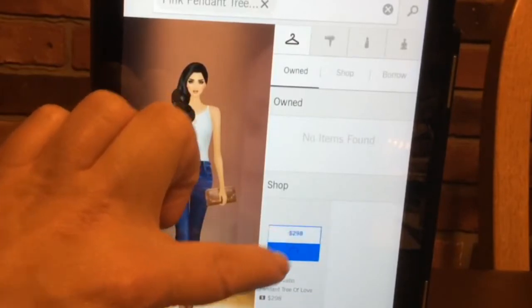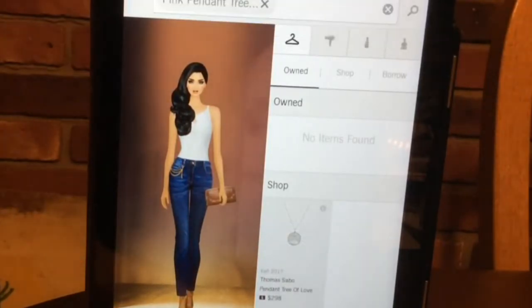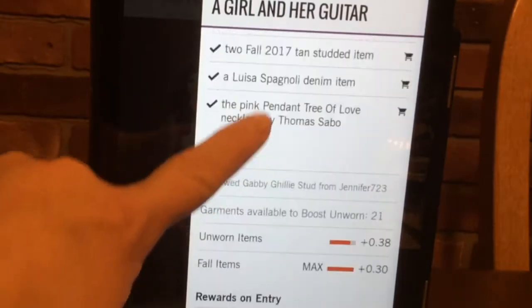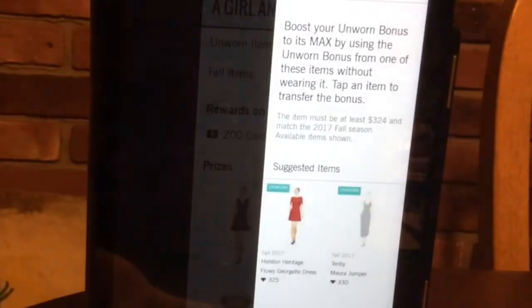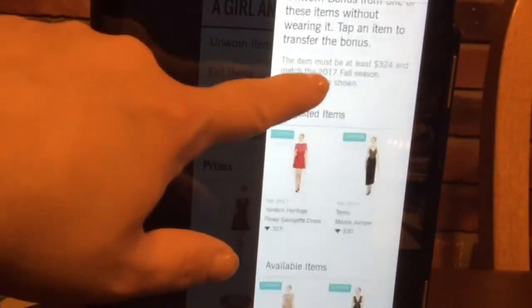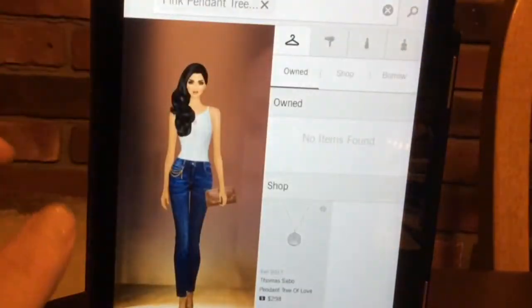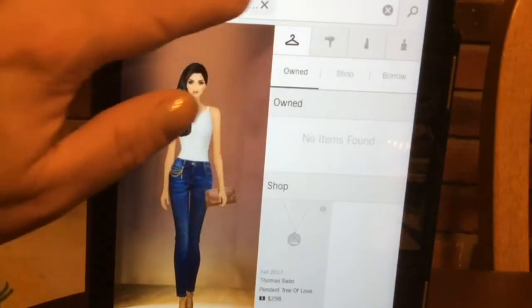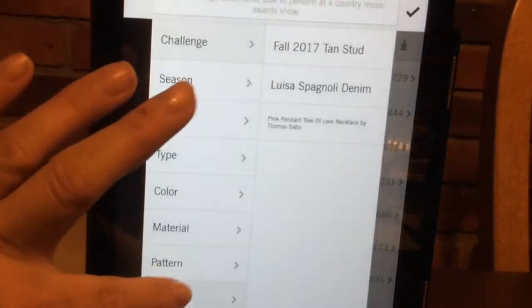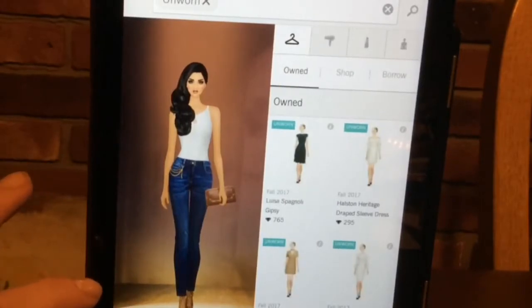Usually I would be holding this in my hand, which would make it a little easier. With 21 items, you can boost up your rating, and these are the items they would make me use. But I would rather use something a little cheaper by putting another new item with this. I want to put a new top with this.